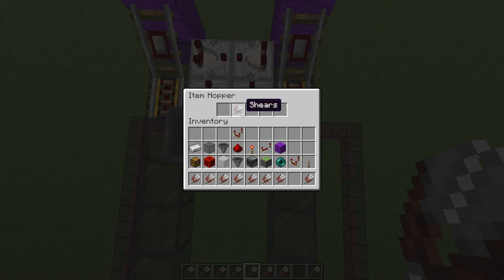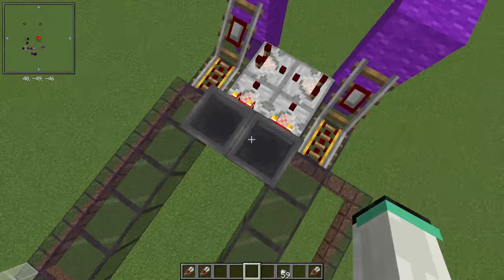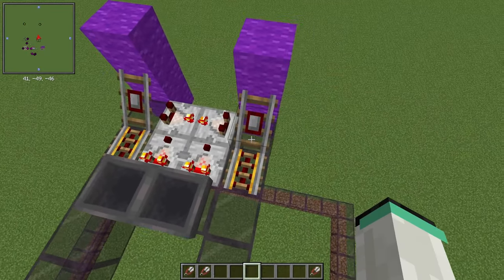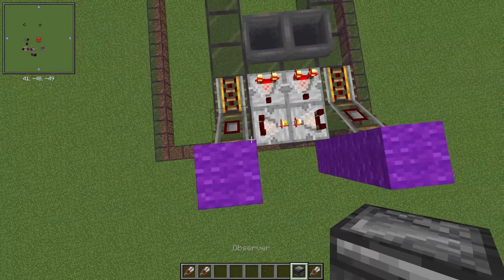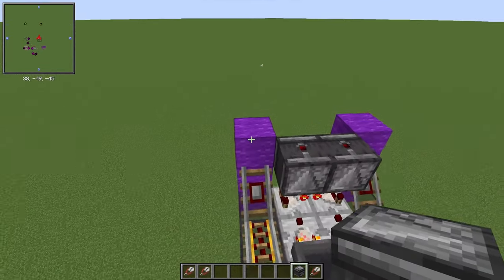Fill the hoppers with three shears and a stack of 14 items, and change the comparators to subtraction mode. Then face some observers right into the first set of comparators.